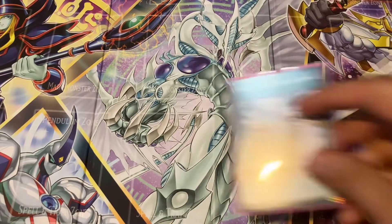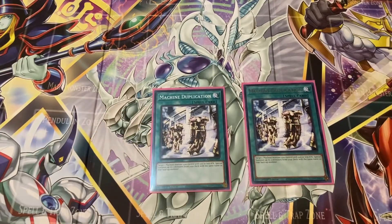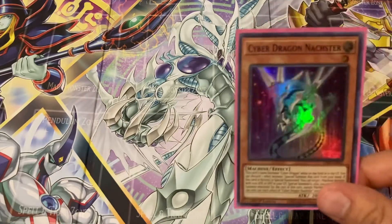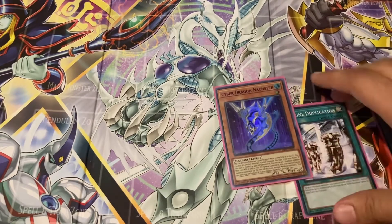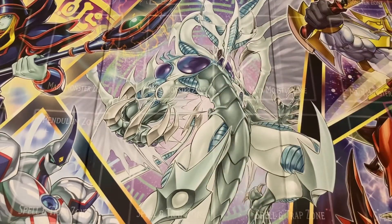Next I like to play two copies of Machine Duplication. Machine Duplication lets you target one Machine monster you control with 500 or less attack and special summon up to two monsters from your deck with the same name as that card. For example, if I have Cyber Dragon Nachster on the field — it has 200 attack — and its name becomes Cyber Dragon while it's on the field, so if I play Machine Duplication I can special summon two more Cyber Dragons, which enables a lot of different combos.